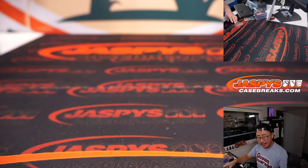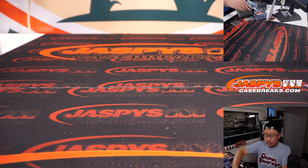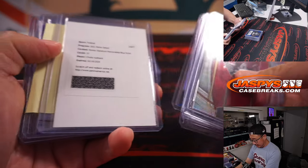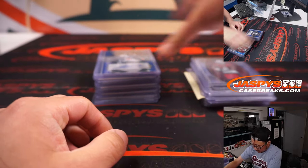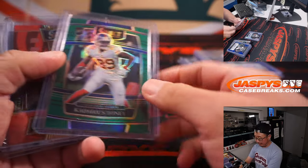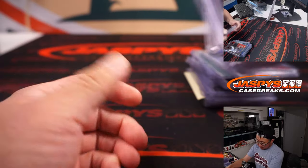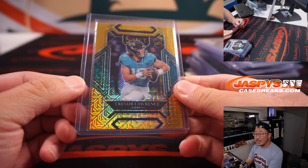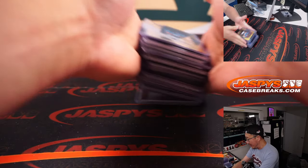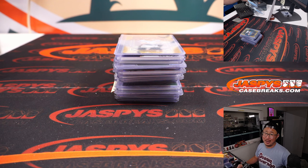Jacob Harris — no XRC card, no Zebra, no other short prints. Maybe they're all in the other half. Select Six is in store right now at jazpyscasebreaks.com. Quick recap: first half is still pretty solid — some nice parallels, some nice ink, that out-of-five Kadarius Toney, some old school guys, Zach Wilson, Jeff Saturday, and of course that Trevor Lawrence club level gold mojo 3 out of 10 was a pretty nice one. Thanks everybody, I'm Joe for jazpyscasebreaks.com. Second half in the store — I'll see you next time for the next football break. Bye-bye.